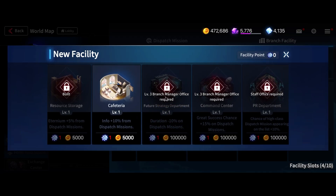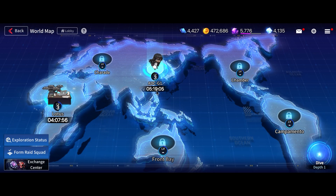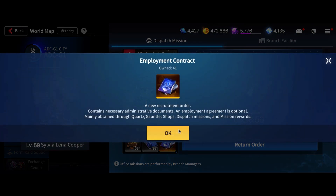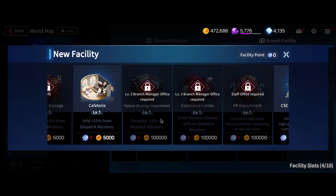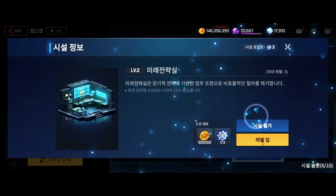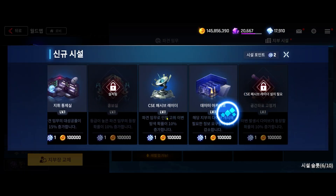The next thing we're going to build is the Future Strategy Department — that computer-looking thing. What it does is reduce dispatch mission duration by 10%, and when you max it out it's around 20%. So you get about 15 to 18 minutes off shorter missions, and on the 8-hour missions that's almost an hour and a half off — so you're looking at around 6 hours and 20 something minutes. That's pretty significant as soon as you start investing into this.